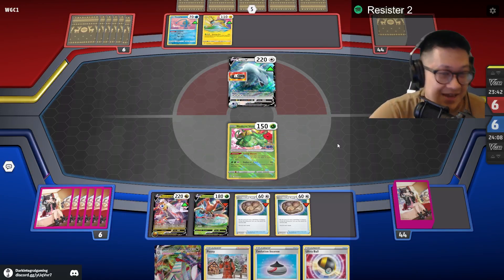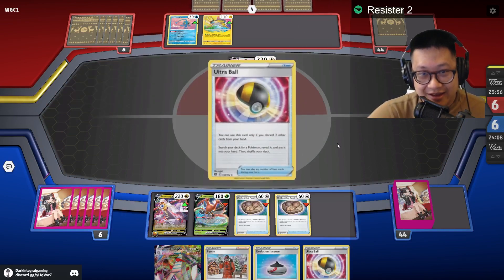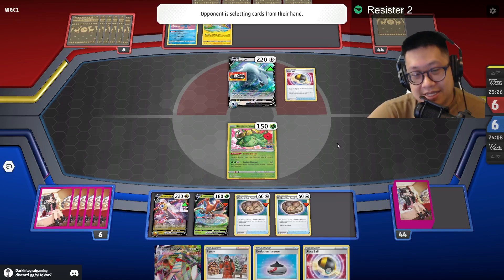Do you think he'll win? Do you think he's got what it takes to bring down the Duraludon? He's got to pull it off the bench immediately and kill it. And I couldn't have thrown another one down — that's life. Peony has already got me an evolution, so I'm good here, as well as the stadium.